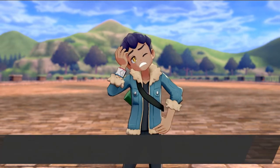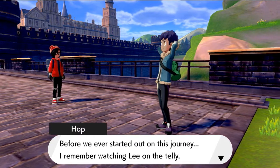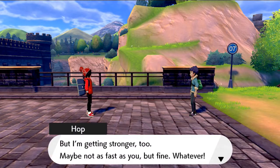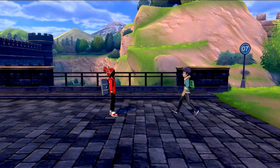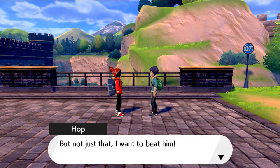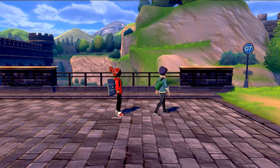After losing, Hop says this is rubbish - his team can't perform if he can't get his own head straight as their trainer. He says he watched Leon on TV as a kid, like a bright star, so strong he could hardly look at him. But now he can tell how strong Leon really is and what he has that Hop doesn't - but he's getting stronger. He offers to heal our Pokemon and says his mind is made up to challenge his bro in Circhester.